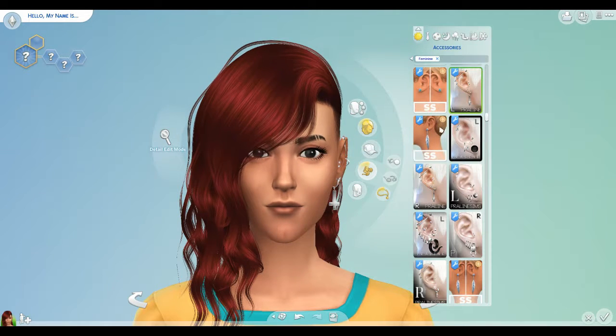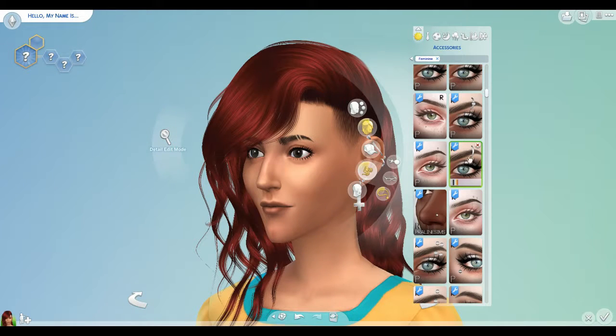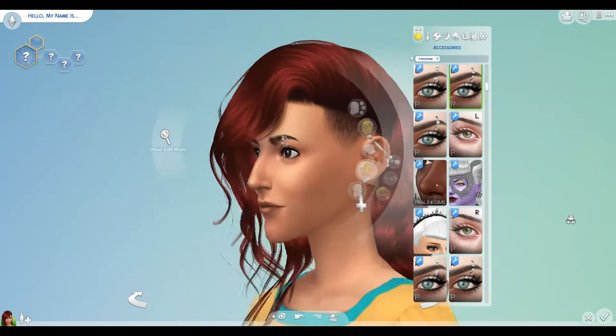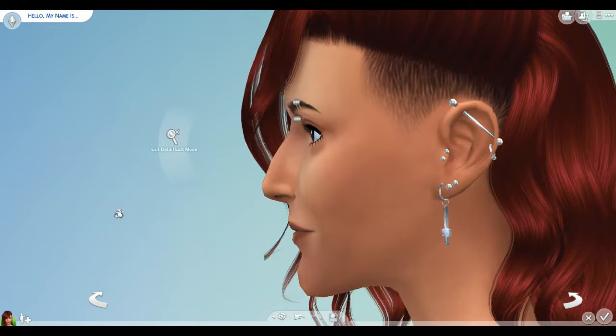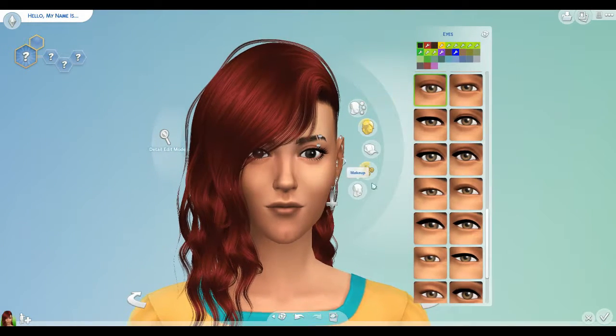Let's see what else we've got here as far as accessories. I don't know how eyebrow piercings work or fit. Not that one — because we want it on the left side so we can see it. I always feel like these are way too low; they don't fit properly. It makes me wonder how they decided where this was going to go on the Sim, because when I move the Sim it just moves everything with her. So, not that piercing.